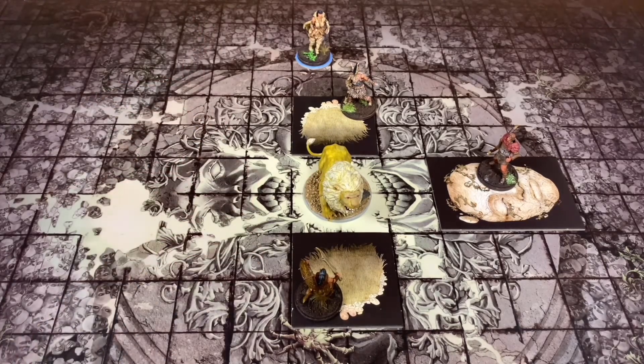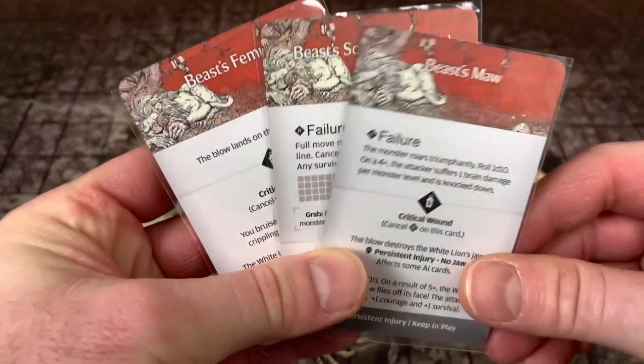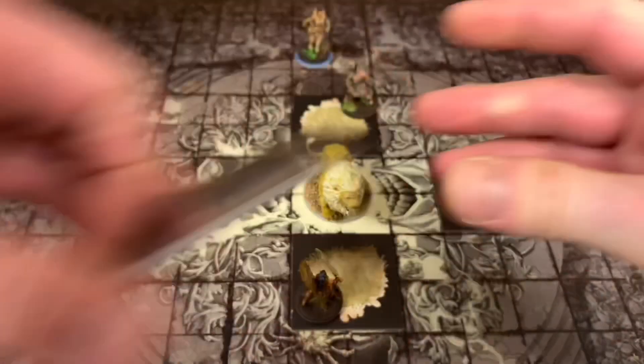Now before we do, we are going to use our cat eye circlet. Let's take a look at the three locations. We have the beast's maw, the beast's scapular deltoid, and the beast's femur. We're going to put them back in that order, just like that.